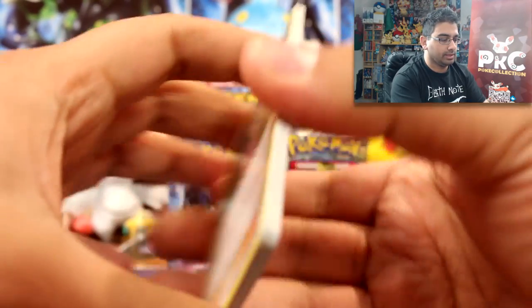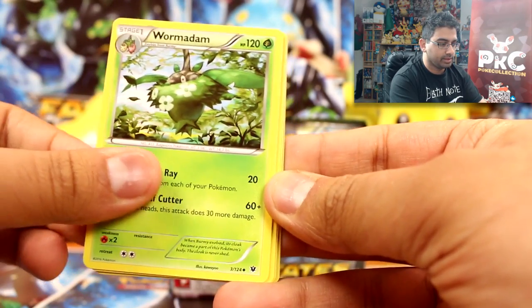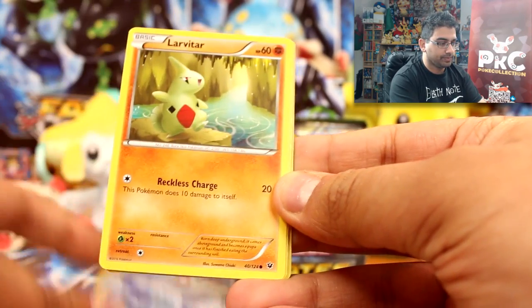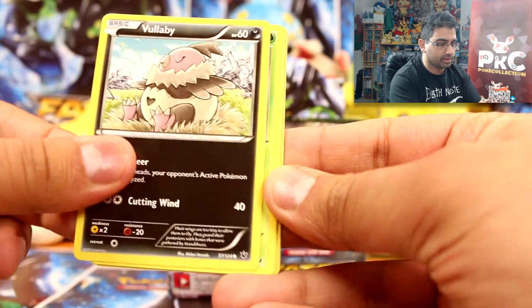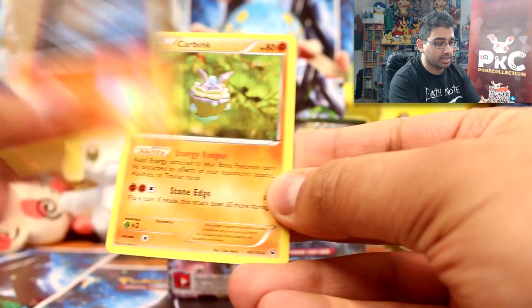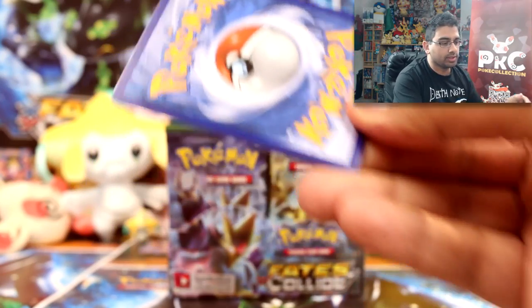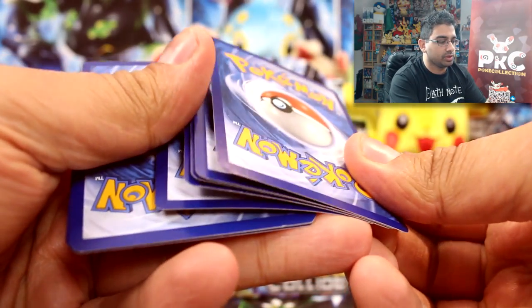We have Shauna, Servine, Wormadam, Seel, Larvitar, Volbeat, Burmy, Koffing, Diglett reverse, and Carbink. Here's a free code for everyone — boom! Good luck to whoever got it. Let me know if you did and what you got.